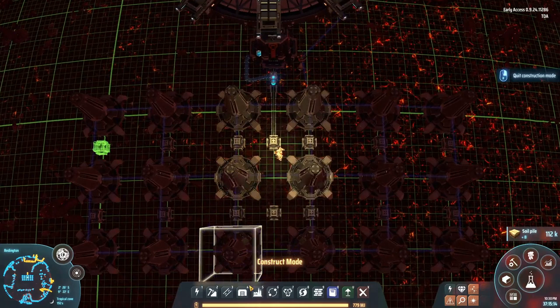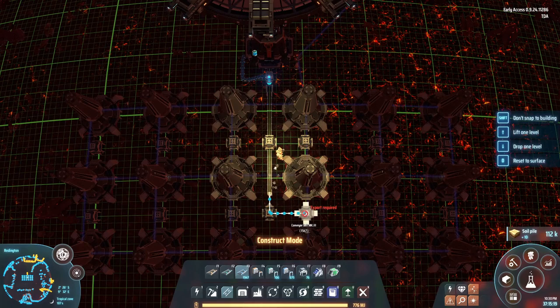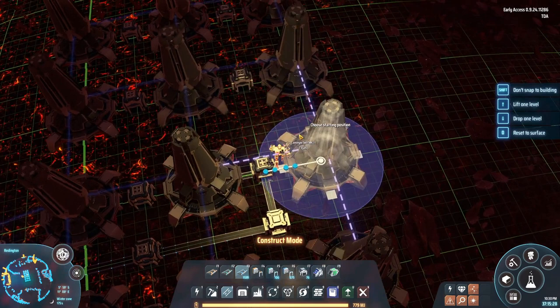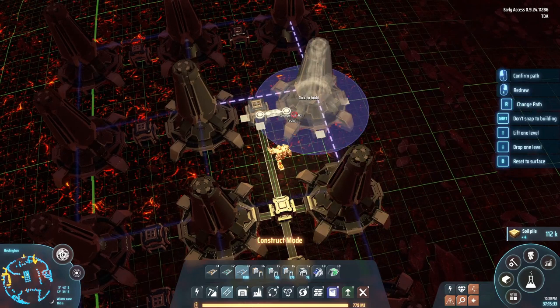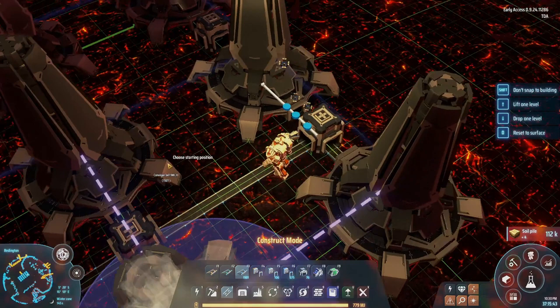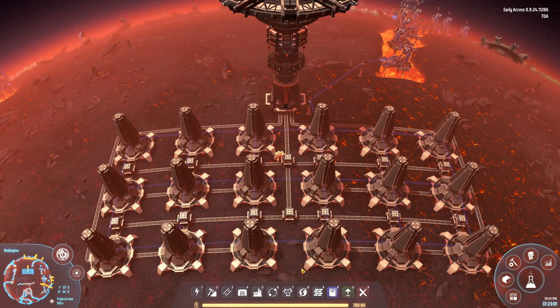We have a whole bunch of accumulators going in like this. I need to connect belts. This can be a bit tedious to do, but I guess you get the point. And there we go — all the belts are done. We now have 18 exchangers fully ready to be charging up our accumulators. That is exactly enough to charge 810 megawatts worth of surplus power.